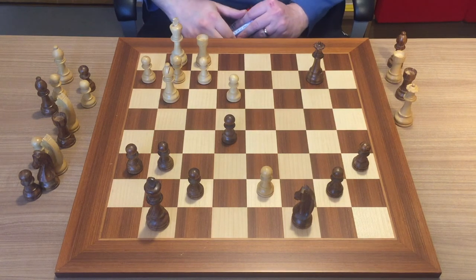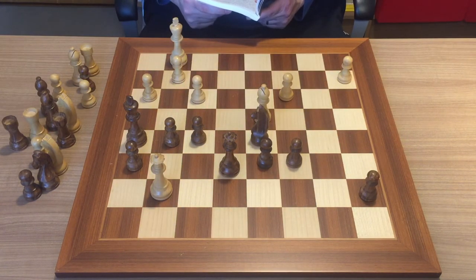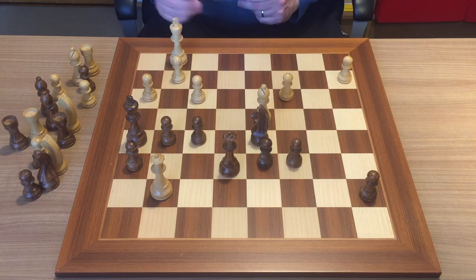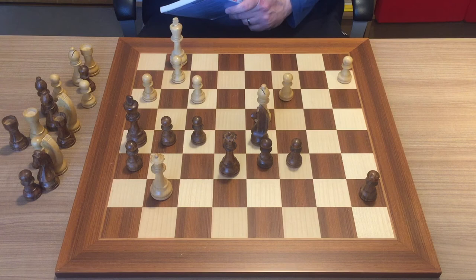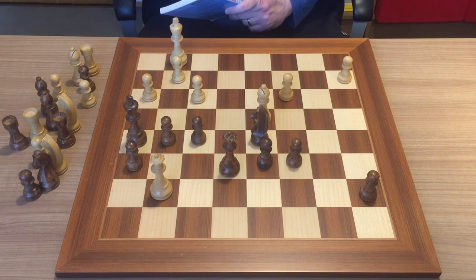Let's go to the fourth and last position in this session. This is the position and it's white's turn to move — pause and try to find the best continuation for white. This position is thematic in the way you deal with situations when the opponent's king is coming into your camp. The usual recipe is to try to bring your king closer to your camp, because if you get the opponent's king in your camp, you can most likely mate him very easily, even with pawns or minor pieces.